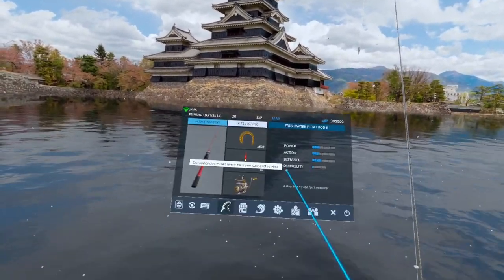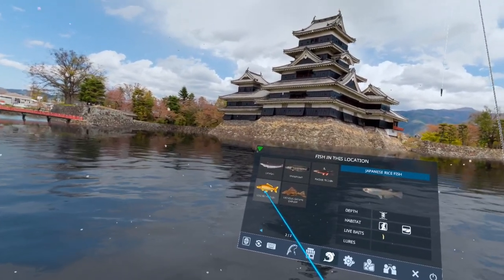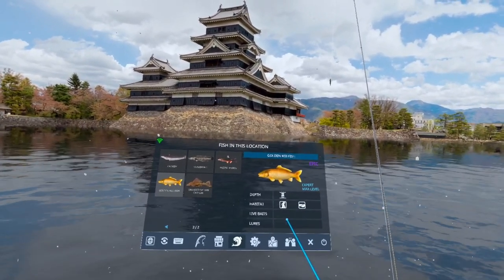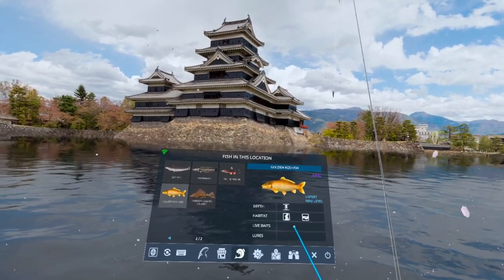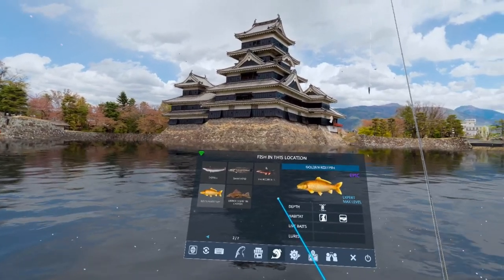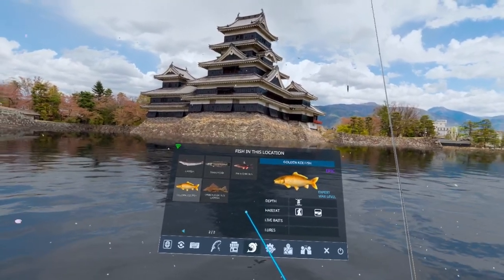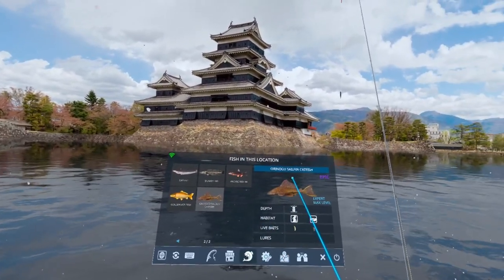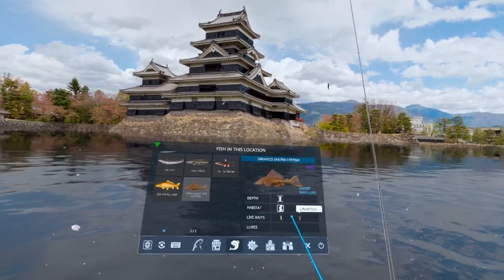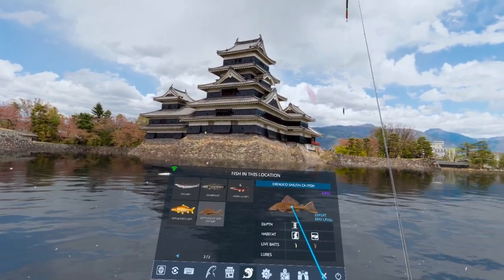So here we are on location 1. Let's bring up our fishopedia here and take a look at the epics. We have the golden koi fish on this one. We're going to be using a worm — it doesn't have any live baits or lures. Now the reason we're using the worm is because a lot of the other fish like worms, so if it's an instant red line, that's not it. However, the Orinako sailfin catfish also has the worm as its preferred bait and crawfish as well.